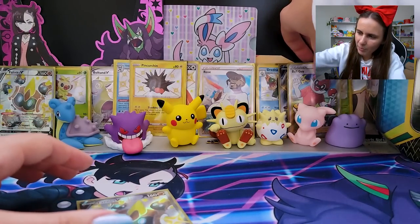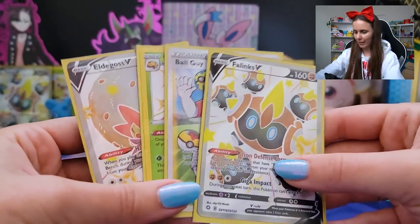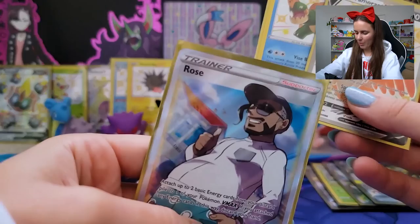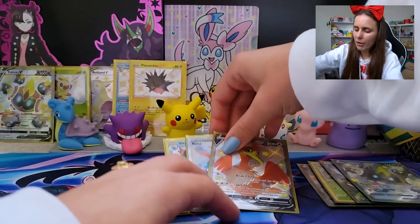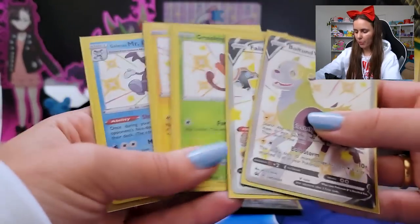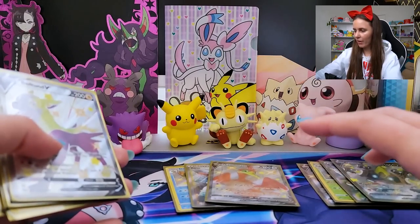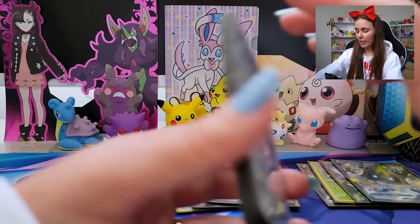Eldegoss tin coming in with Orbeetle shiny, Ball Guy, and Phalanx V shiny — four spices there. Cramorant tin coming through with Cramorant itself, Dreadnought shiny, and Chairman Rose — three out of that one. The Boltund tin bringing in Phalanx, Grookey, Pincurchin, and Mr. Rime — five out of that one. I'm calling success overall — this is just very, very nice. We've got a good bulk of the regular cards to start filling out the set. I'm going to go put it all in, check through the collection and see what I'm up to. Which tin did you guess would be the most spicy?